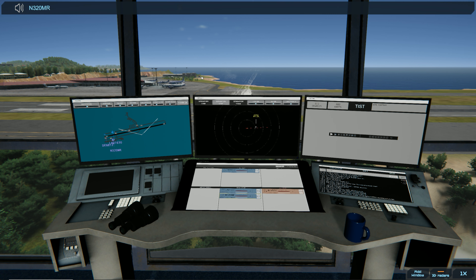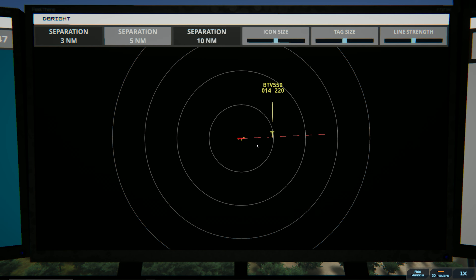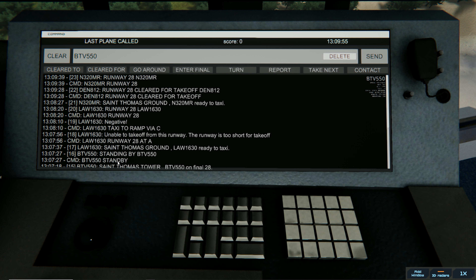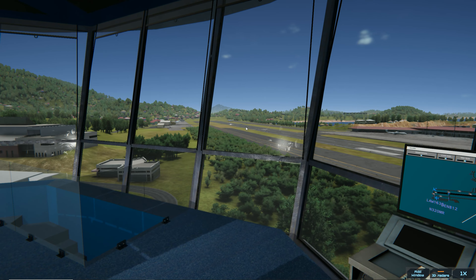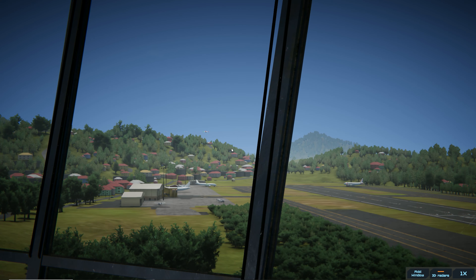November 320 Mike Romeo, Runway 28 — we've got an arrival coming in. I think it's White Sands 550. You can hear the sound in the background — that would be a strip printing out. White Sands 550, Runway 28, cleared to land. There goes the Cessna, and there's White Sands on final coming in. Cessna's out of there, no problem.